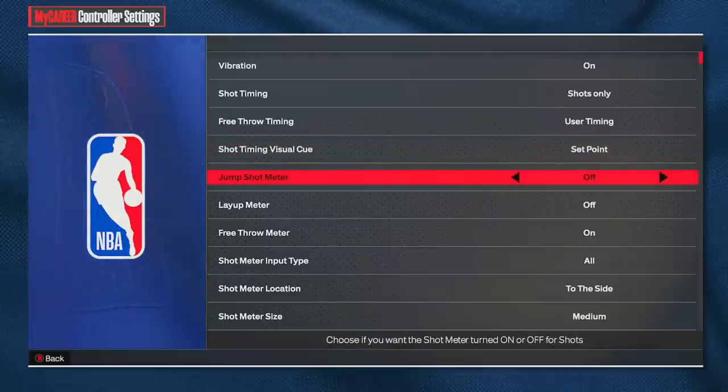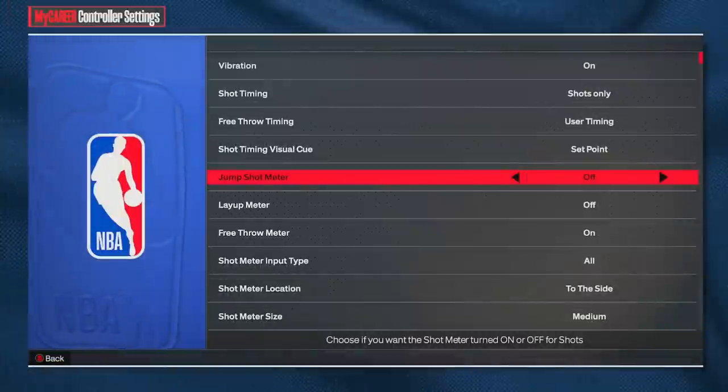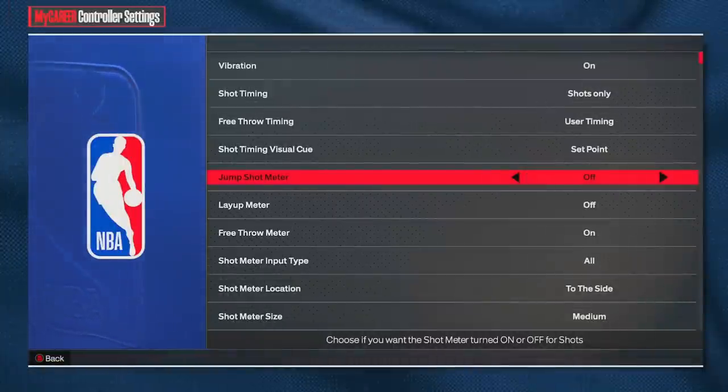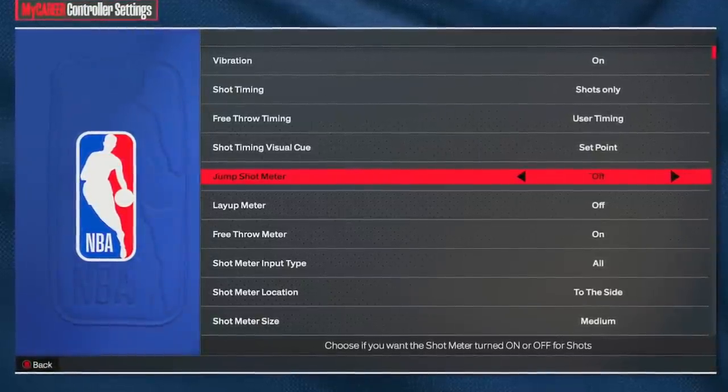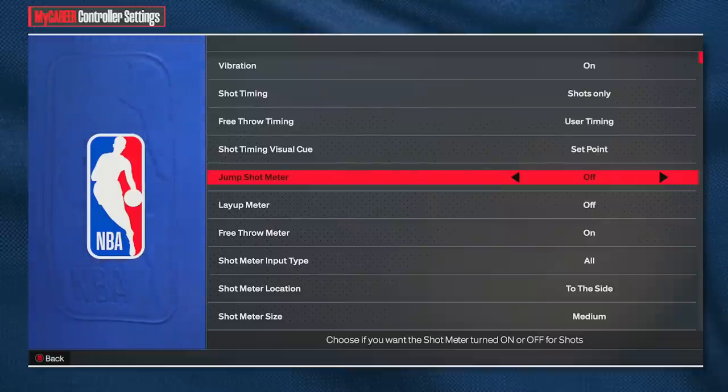In NBA 2K24, you're the only person who can see your jump shot meter — opponents and teammates cannot. Most importantly: turn your jump shot meter OFF. I've been saying it for years, but this year it got an even crazier boost. Mike Wang, the head gameplay developer for 2K, confirmed that having your jump shot meter off increases your green window size by 20%. That is an insane advantage. Maybe keep it on for your first few games if you're lost, but get it off.